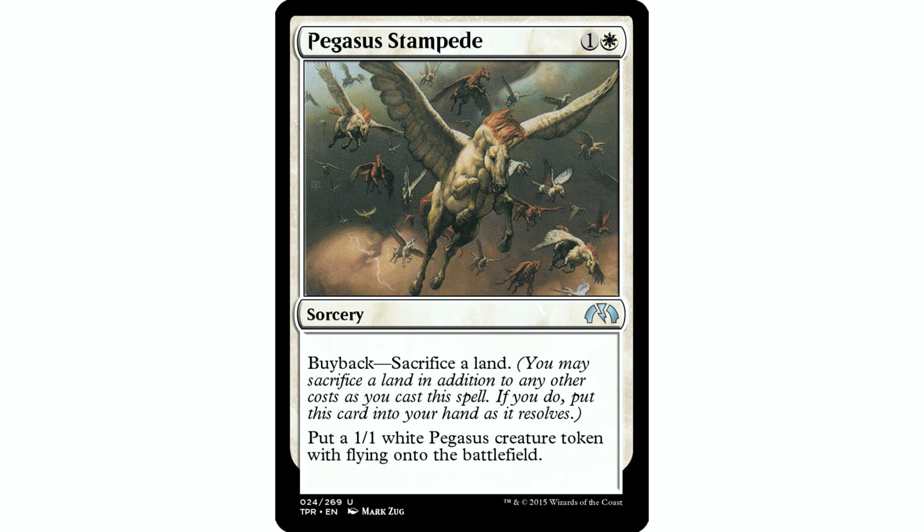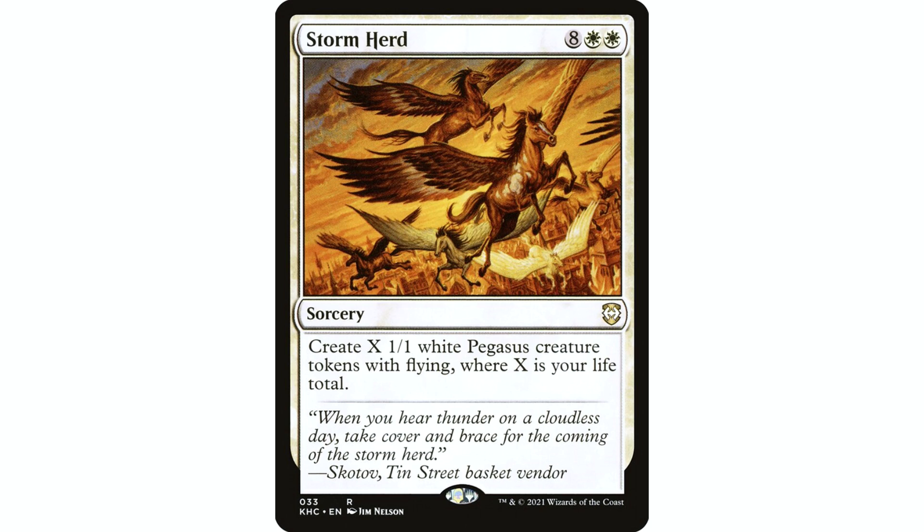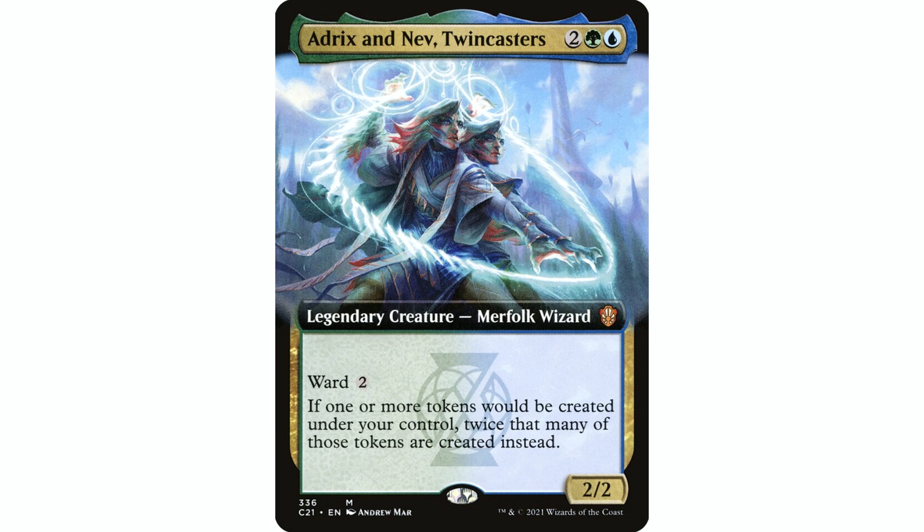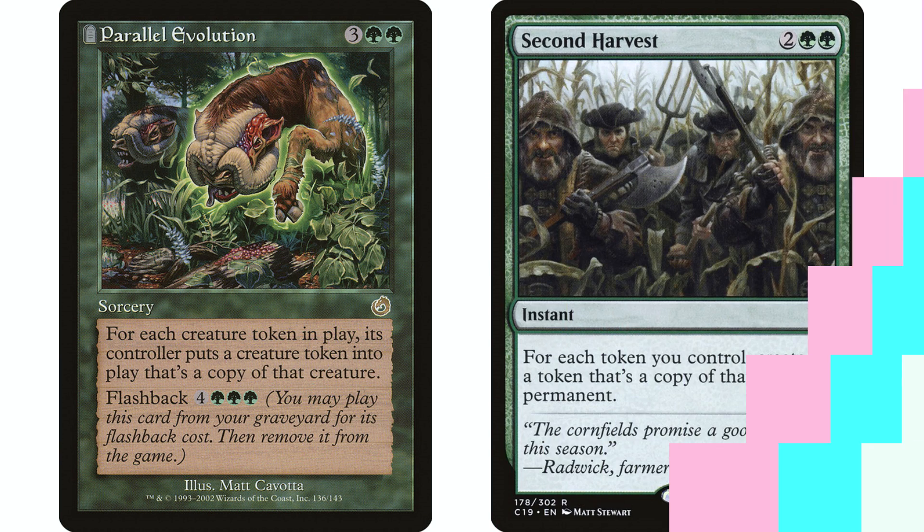We also have Storm Herd: eight white white sorcery, create X 1/1 white pegasus creature tokens with flying where X is your life total. This could be a nice game closer when we get to that amount of mana. Because we're doing tokens, token doublers are going to be important — this is where we get into more expensive cards like Parallel Lives and Anointed Procession. You could do the deck without these, but it's just so much better when every token creation effect gives us two instead. Adrix and Nev will also work. Parallel Evolution and Second Harvest will give us a one-shot doubling if we already have quite a few tokens in play.